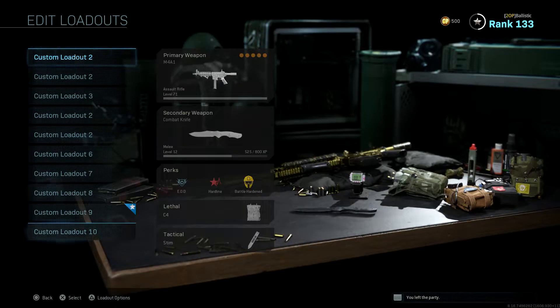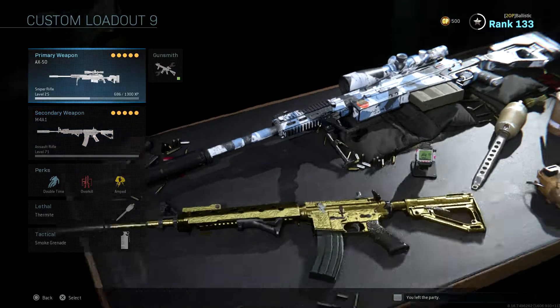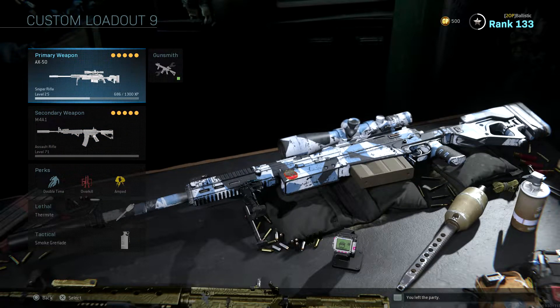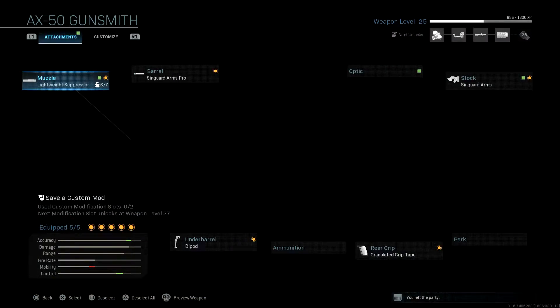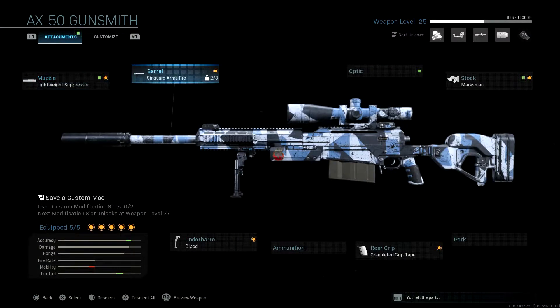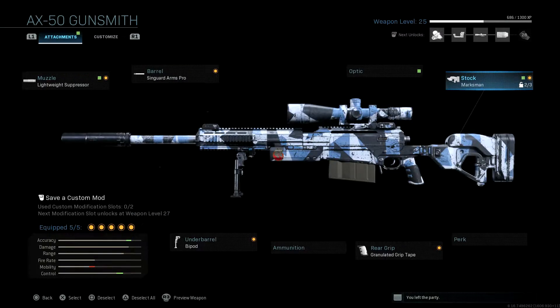Here's the loadout. First I have an AX-50 sniper and an M4. I started with the sniper and made the M4 my secondary — it doesn't really matter the order. For the AX-50 gunsmith, I have a lightweight suppressor, Syngard arm, pro barrel, bipod, and granulated grip tape.